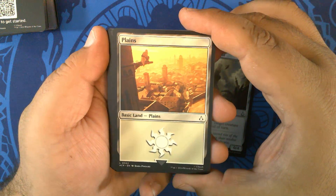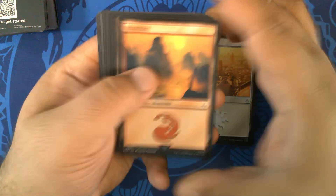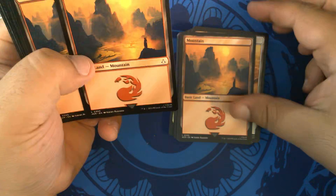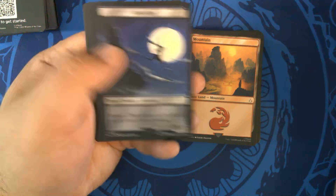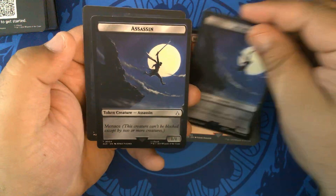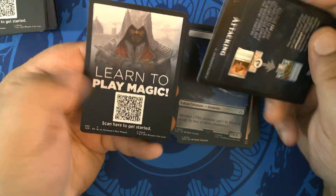The plains have a cool look, reminds me of some of the Ravnica promos. Eleven plains and eleven mountains — that's a really nice mountain art. Two Assassin tokens with treasure on the back as well. And no code here either.